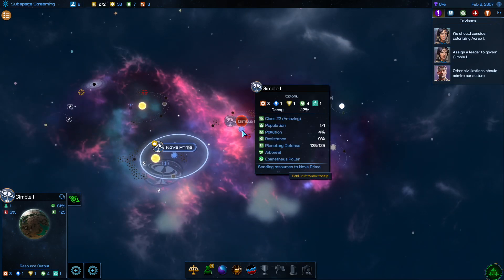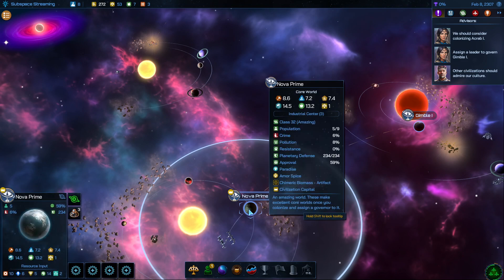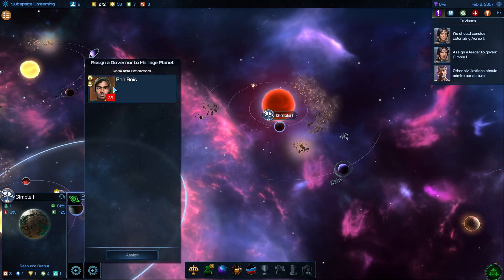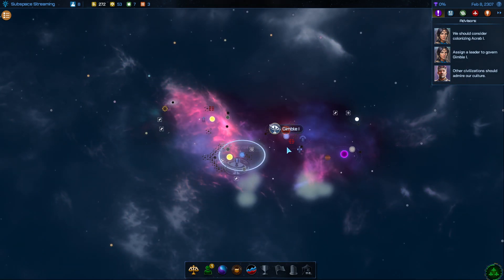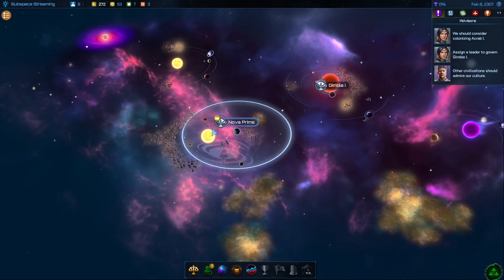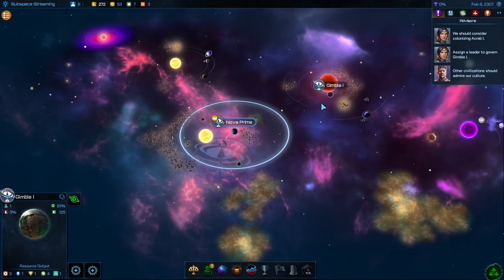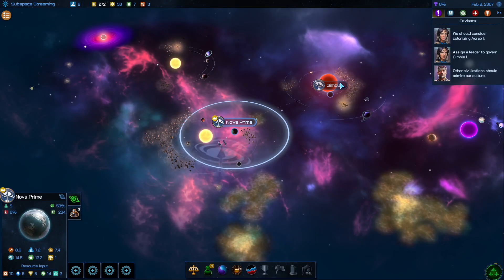We just colonized our first planet. It's going to be managed by the AI and all the resources are going to go to our nearest core world. If we want to manage the planet we'll have to hire a governor. We have a leader already, but I'm not going to have any core planets unless it's really good and probably further out. For now, we're just going to get all the generation of resources and research going to Nova Prime. We won't be able to look at the planet or affect what improvements are built like we can with Nova Prime, unless we put a governor there.